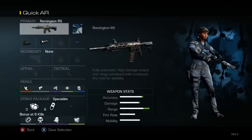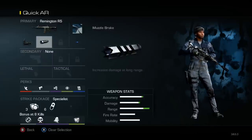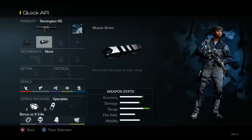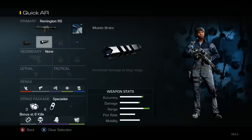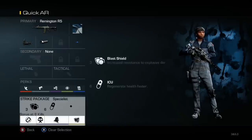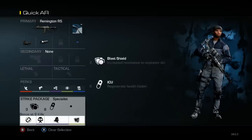Next one is my quick AR class, and this one I actually do have muzzle brake on. This is for smaller maps and if they're not using submachine guns — it's a good one to pull out on Strike Zone or Sovereign, as long as there's not too many smokes going on. I've got agility, quick draw, dead silence, focus, and fully loaded. You'll notice I actually don't put tac resist on until the bonus here.